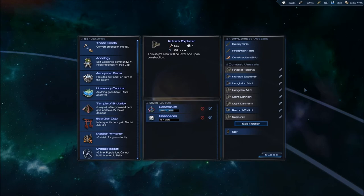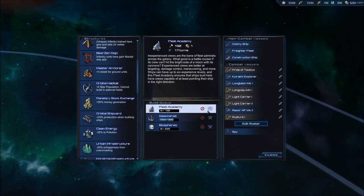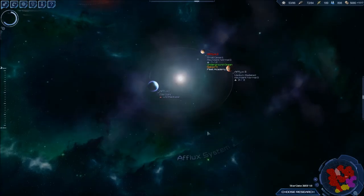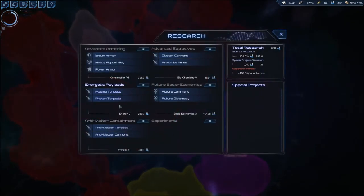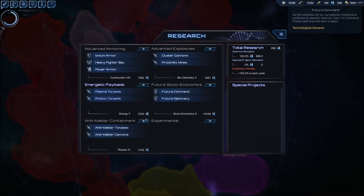This doesn't really matter — they'll all be like level one ships anyways because I don't have a fleet academy. Well, I could just rush this fleet academy. It doesn't really matter because it's not like these ships are going to be very high level, but everything has a way of getting around it.